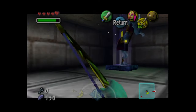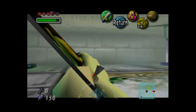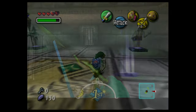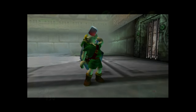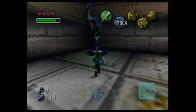The Wizrobe teleports between fixed points in the room, attacking with freezing magic. We need to quickly determine where it is and then hit it — I shot it with arrows. It eventually begins to make fast-moving duplicates which dart around the room to confuse players. I actually had to use a red potion to get through this fight. Once the Wizrobe falls, players are awarded with the dungeon item: the Fire Arrows.